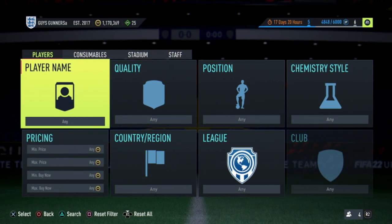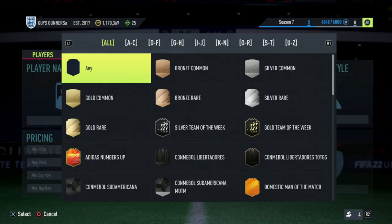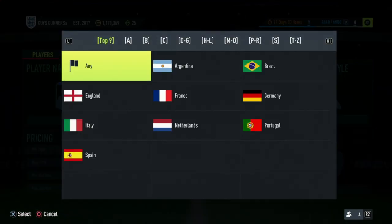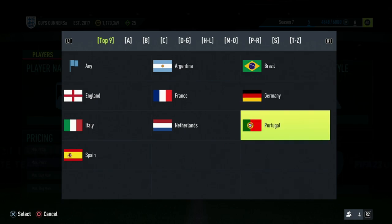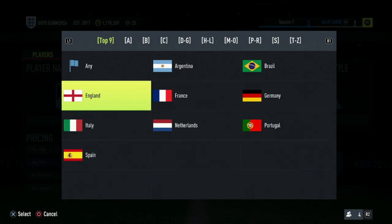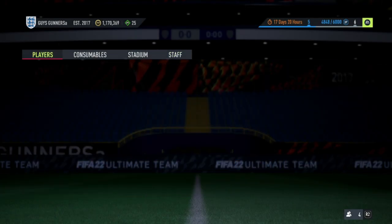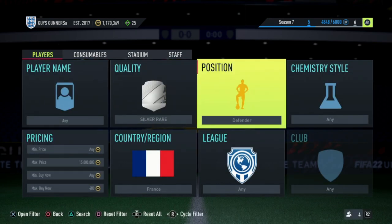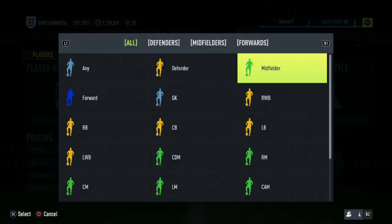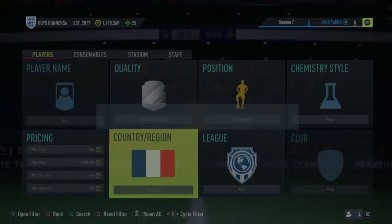The next lazy trading method is the silver rare nation method, which I've been using recently to make lots of coins. Set the quality to silver rare and select any of the top nine countries or regions — Argentina, Brazil, Germany, Portugal, France, the Netherlands, Italy, Spain, or England. For this example, I'm using France. Set the maximum price to 15 million and the maximum buy now to around 400 coins, then select a position: defender, midfielder, or attacker. It doesn't matter which you start with as you'll go through all of them.